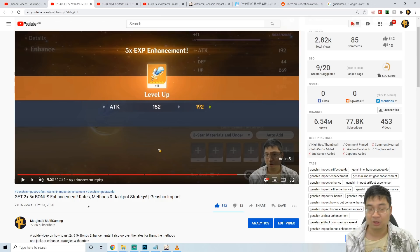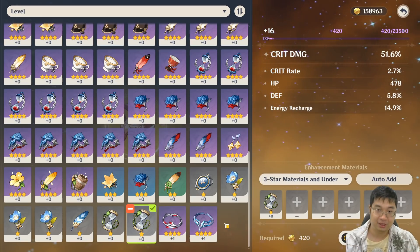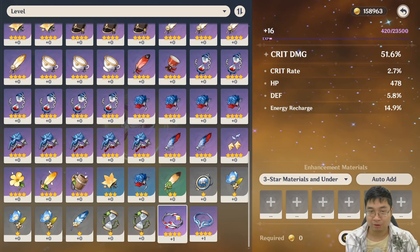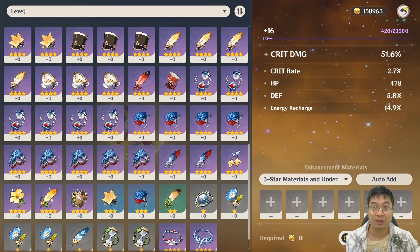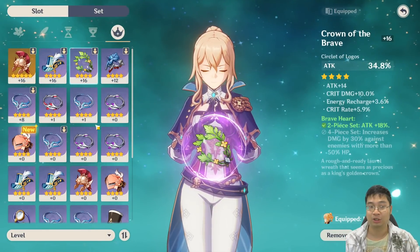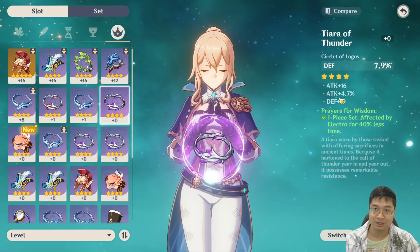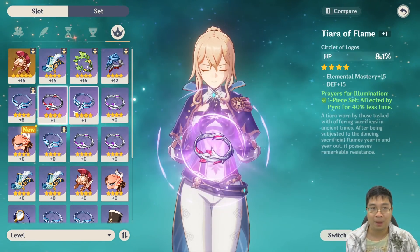If you saw the previous video, you can see that stacking experience might lead you to some really lucky enhancements, giving you more powerful artifacts and bonus experience. Our goal here is not to stack experience — we're not going to go for level four. By just going to level one we can see which artifact we want to use as material and save all the others. If there's a good potential one — say, a defense percentage with attack percentage — I might keep it for later and not enhance it for now.